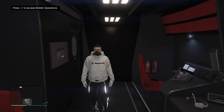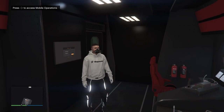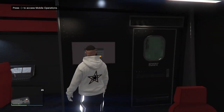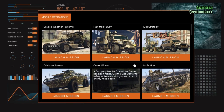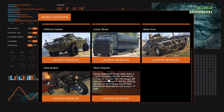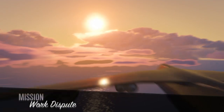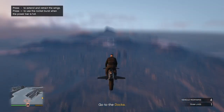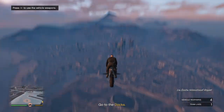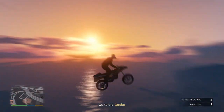For the first step of this glitch, make your way over to your Mobile Operations Center if you have the mission Work Dispute. If you don't have the mission, you need to get a friend to host it for you. Go down to Work Dispute and simply launch the job. When you load in, you should be in an airplane — you'll have the black joggers, your friend will have the red joggers, and if you have a third friend they'll have black joggers with a black CEO vest.